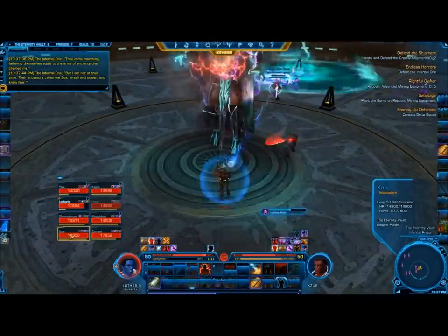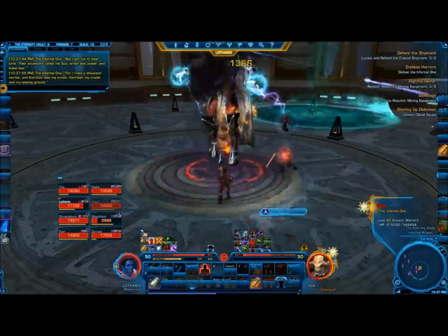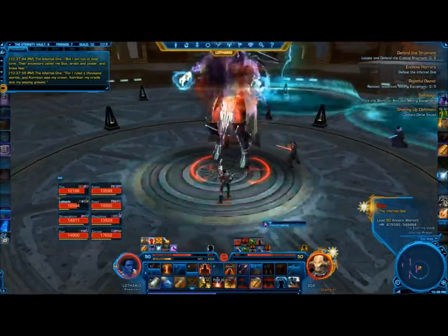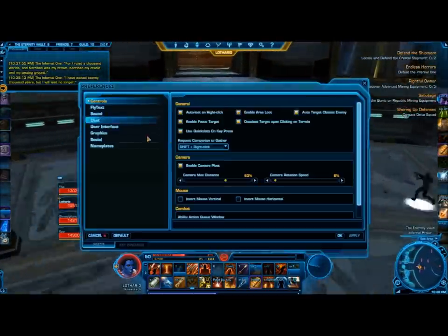When a triangle is targeted it will glow green and then soon after drop a big green circle that everyone needs to run out of. At the 25% mark everyone should run to the west because you're going to start a pattern of falling and killing the power sources as you work your way to the next level.